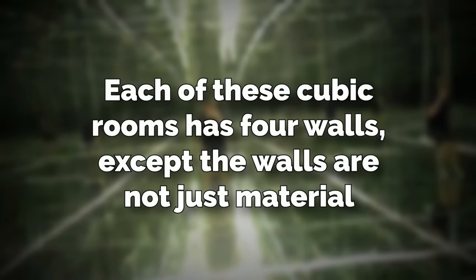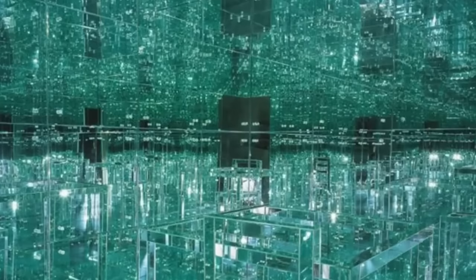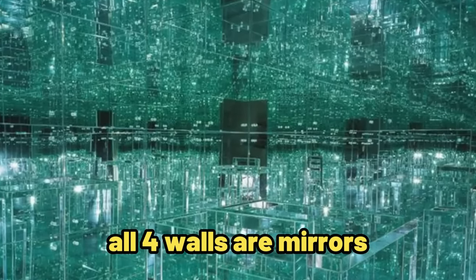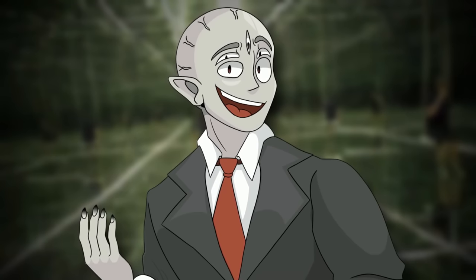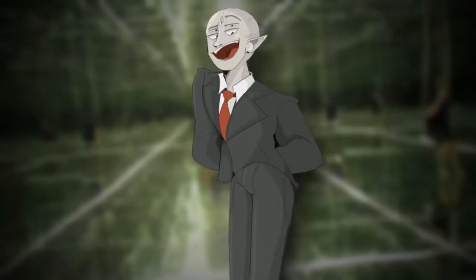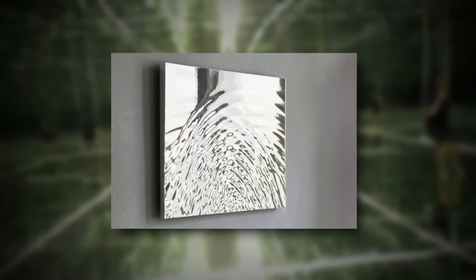Each of these cubic rooms has four walls, except the walls are not just material — they're mirrors. So all four walls in each room you're in will be mirrors facing inwards towards each other, creating an infinite reflection on all sides. It's not the mirrors themselves that make the level creepy — it's actually what you see in the mirror. When you're in the first cube, you'll see your own reflection, pretty normal, and you'll see that for the first few rooms at least. To exit the rooms, you'll need to look for a part of the mirror that doesn't look completely solid — it looks kind of like waving water — and then you can just walk directly through it.